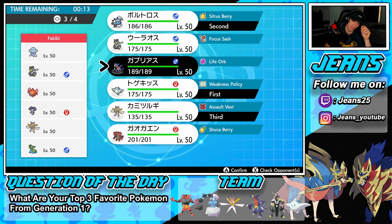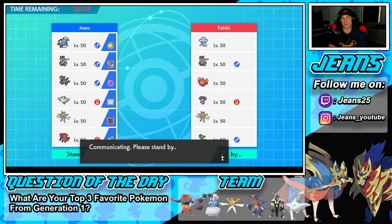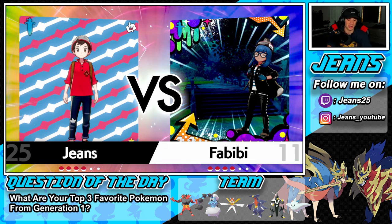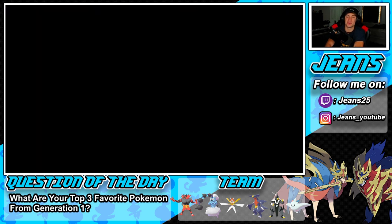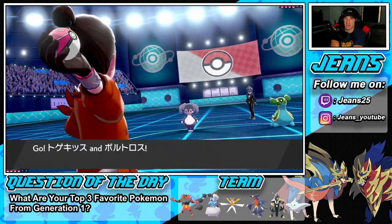I'm going with Garchomp. Hopefully first turn we can proc policy, get some big damage, maybe pick up a KO. If he throws out a special attacker, I can just hit Eerie Impulse, drop it down minus two, and take it out of the battle — because minus two is huge. It can take a Pokemon completely out of the battle. He goes Gastrodon and Indeedee, which I'm totally fine with, but curious to what he's planning.